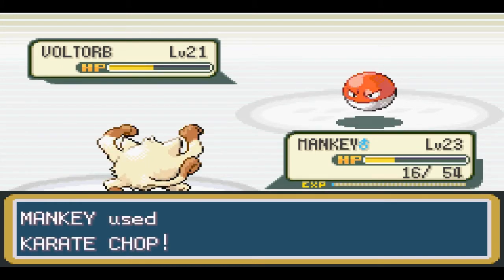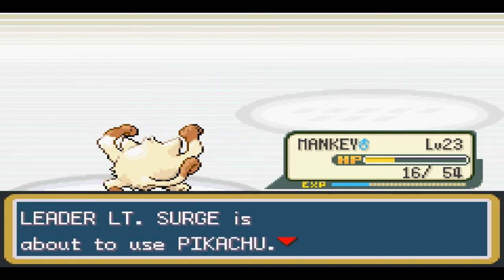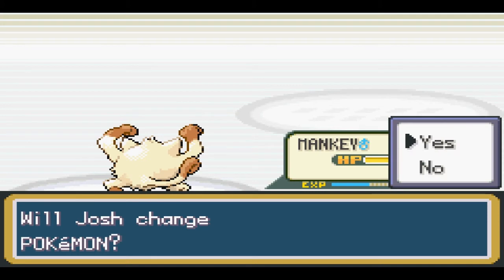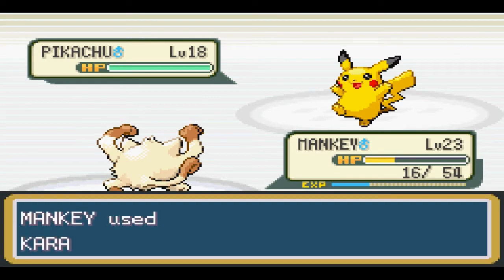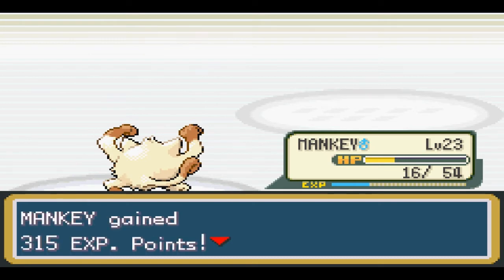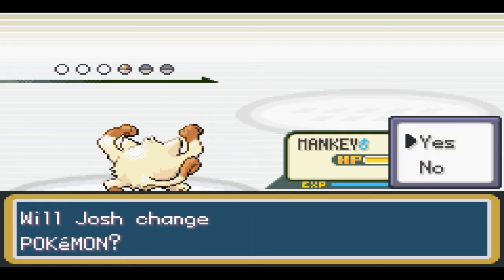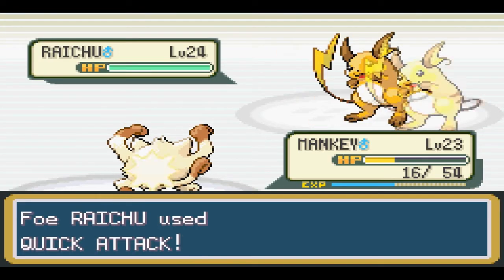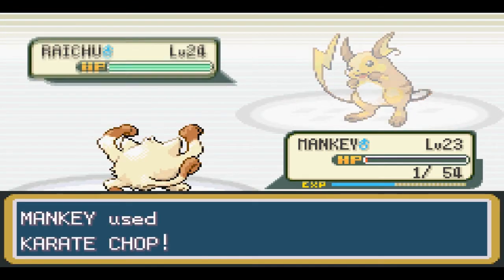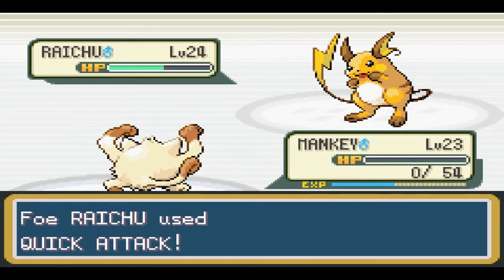Mankey gets in there. Pikachu is level 18. Well done, Mankey! His last and strongest Pokemon is Raichu, level 24. Down goes Mankey though — oh, the clutch critical wasn't enough. Oh well, you tried Mankey, you tried. A valiant effort — he did a lot better than I thought he would.